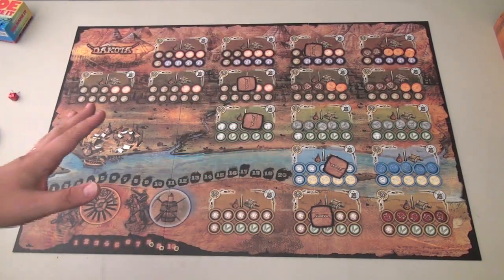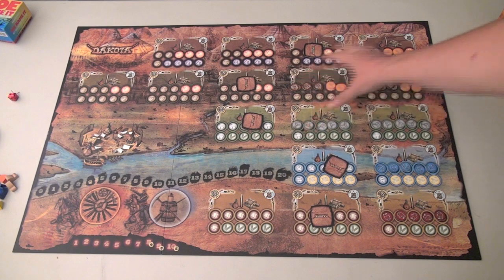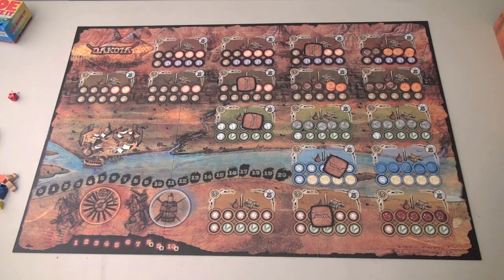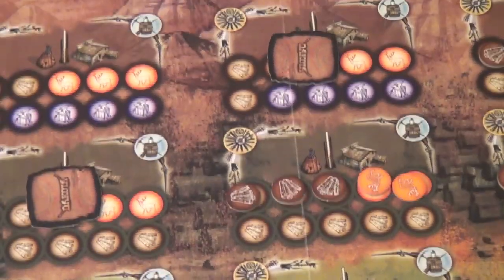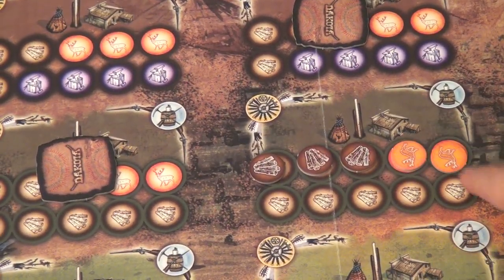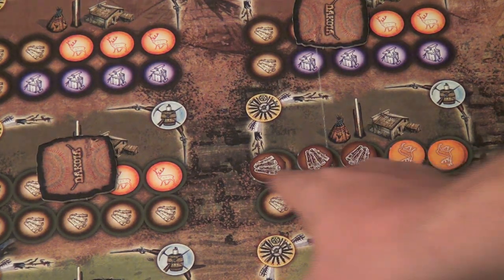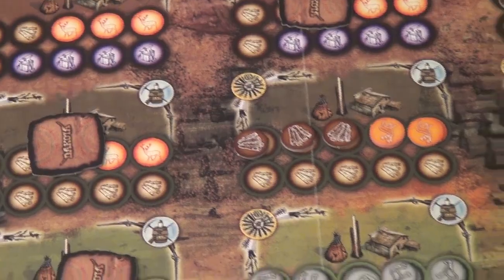Here's the board of Dakota, which is basically just a giant resource board, and when you set up the game, you have different areas that you can go to, and you see the different resources that are possible at each area. Let's take a closer look at one of them. If you notice, this one here has three wood and two deer. Now, when all five of those resources are gone, the second row will activate.